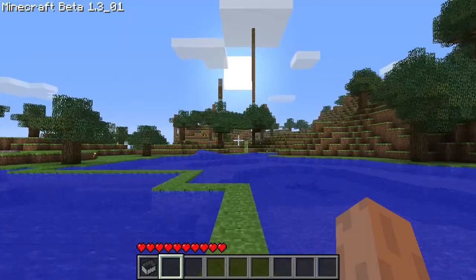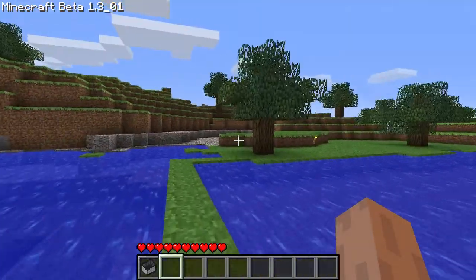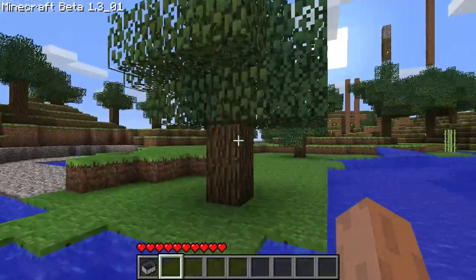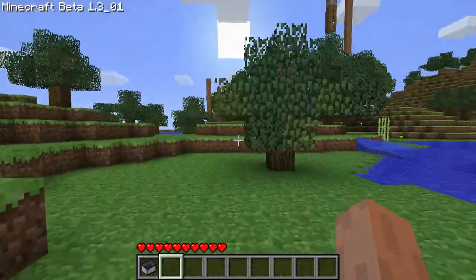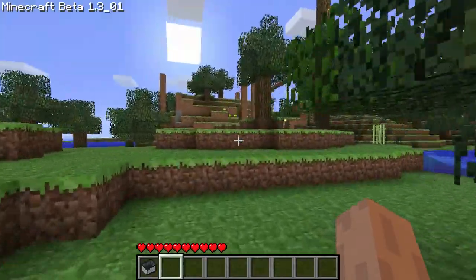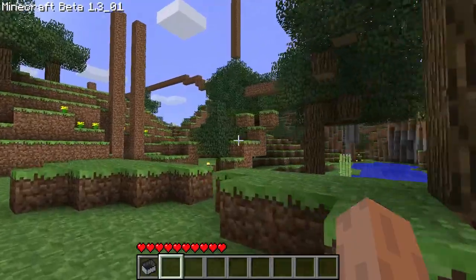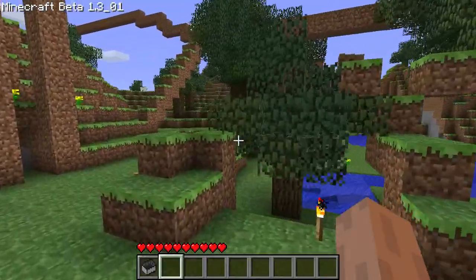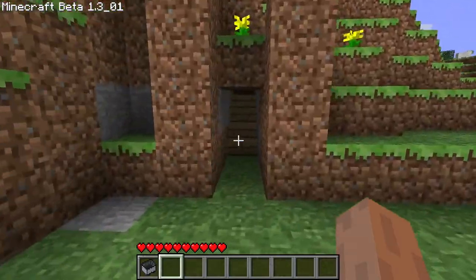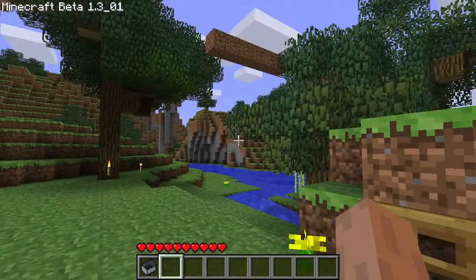More specifically, I started getting killed by mobs at night and I went up in these trees to hide. The leaves are messed up because this world was generated before biomes — biomes came out in alpha 1.2. So the first thing I did was hide up in these trees. Later I tunneled into here and made a little house, and much later I actually made some above ground trails.